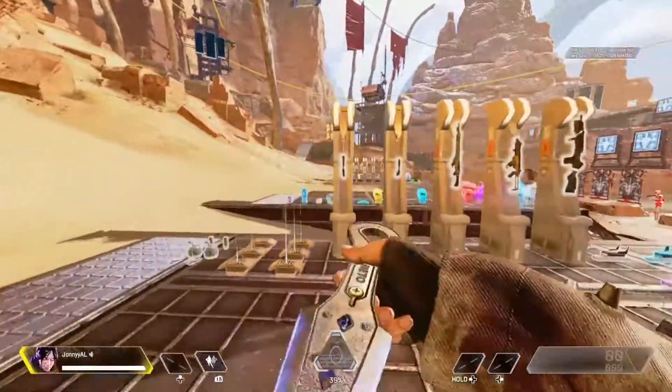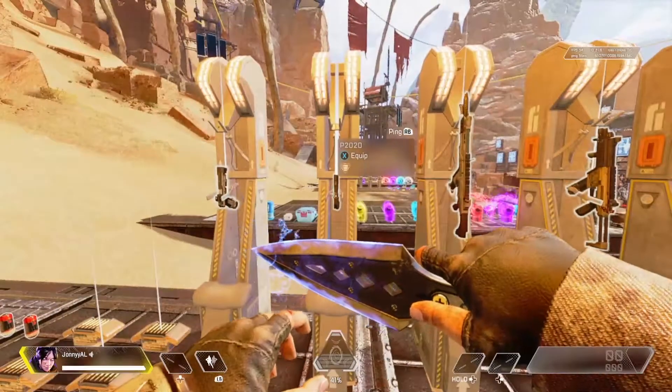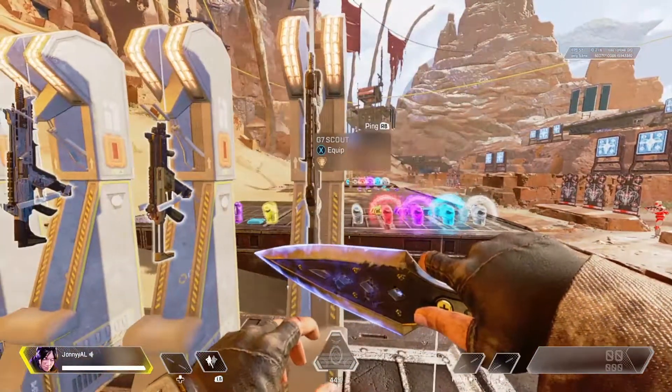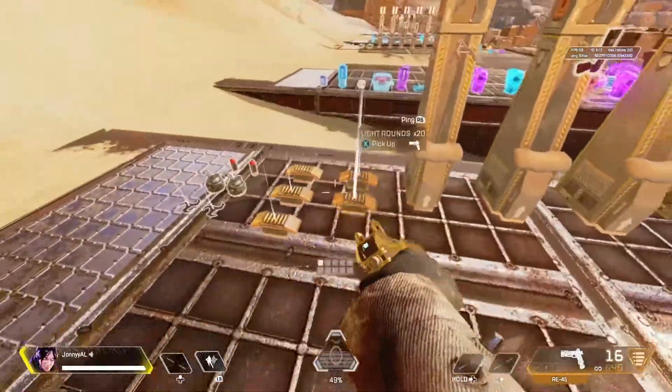We're going to kick start off with the light ammo weapons. So we have the RE-45, the P2020 — which we're not actually going to use because it's a single shot weapon — the R-301 Carbine, the R-99, and the G7. The G7 we're not going to work on either. So let's kick things off with the RE-45.